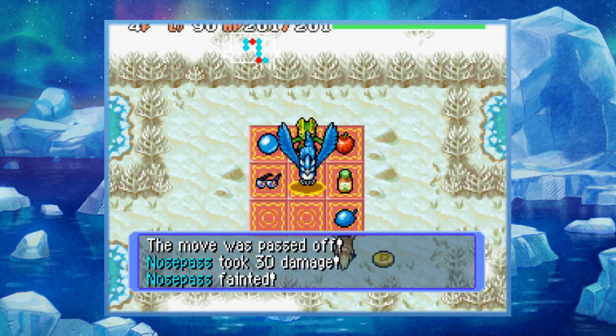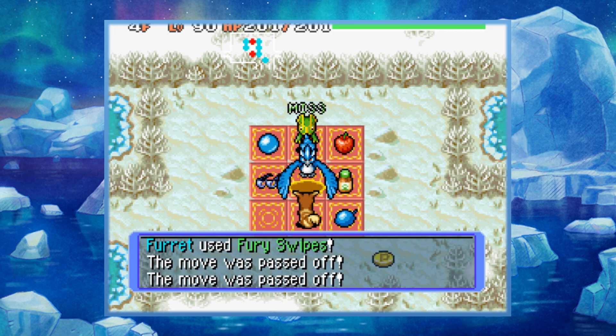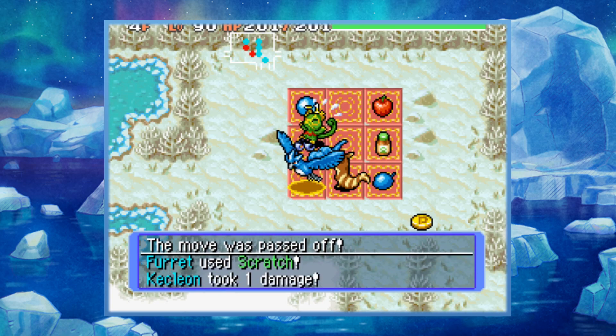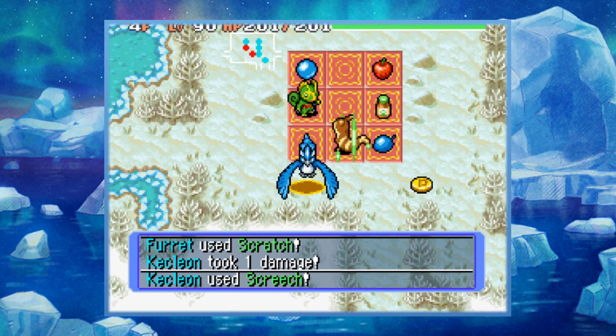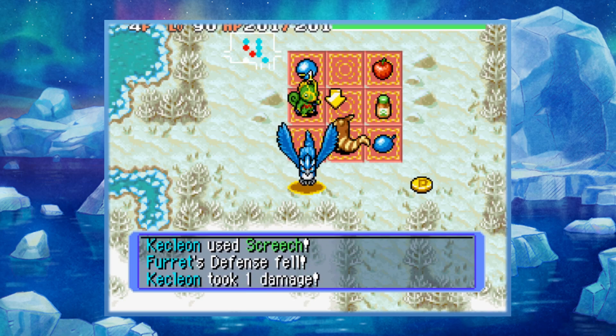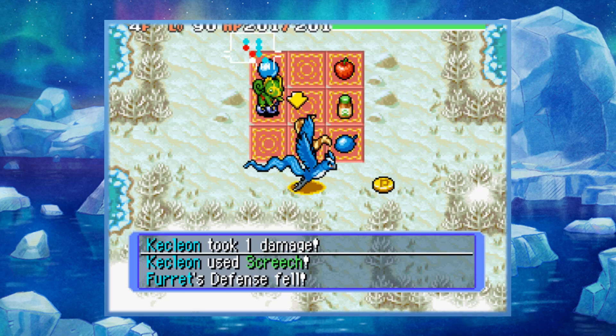Right now it seems like everything's getting thrown onto Nosepass there. Alright, and just like that the glitch is activated. What you'll notice now is Kecleon is following us and it's attacking other Pokémon, but it's not attacking us.